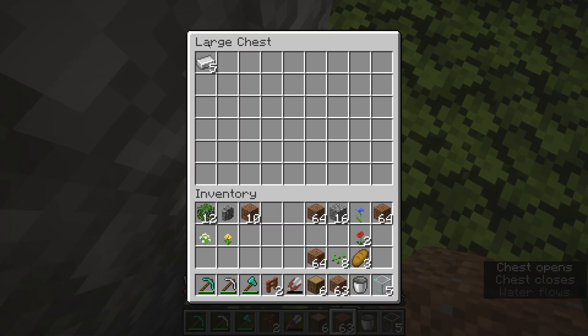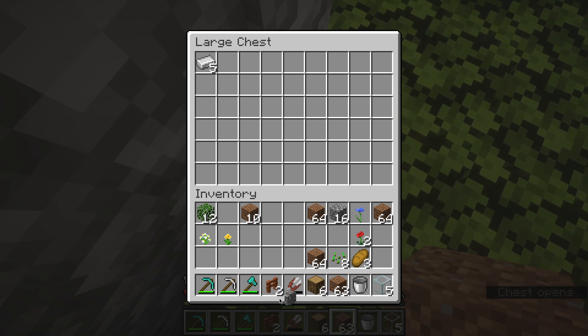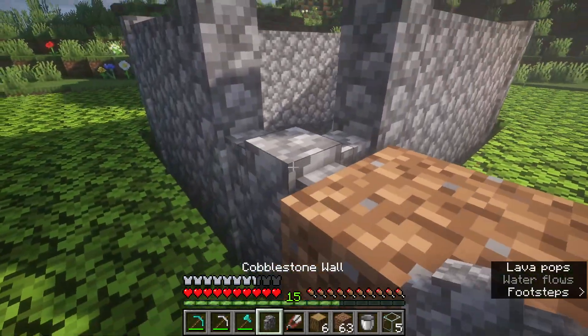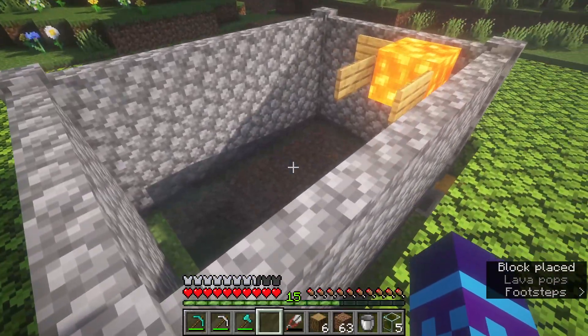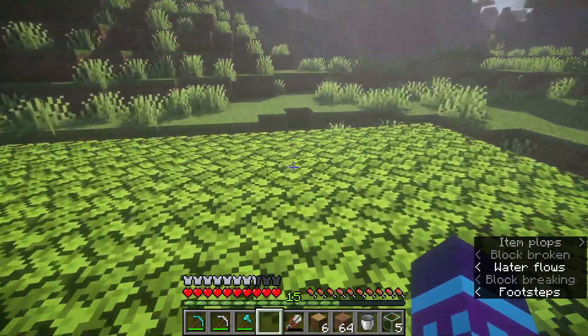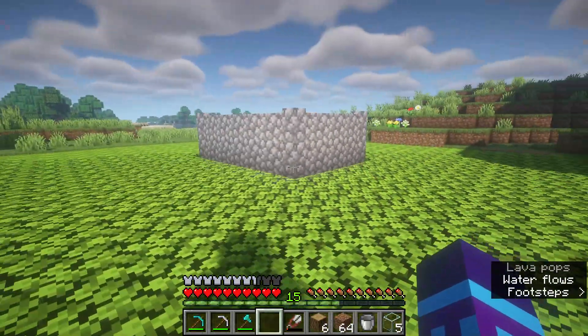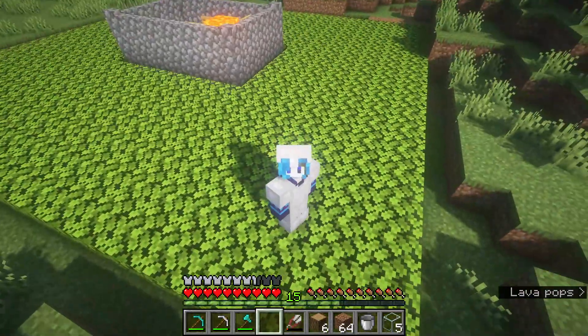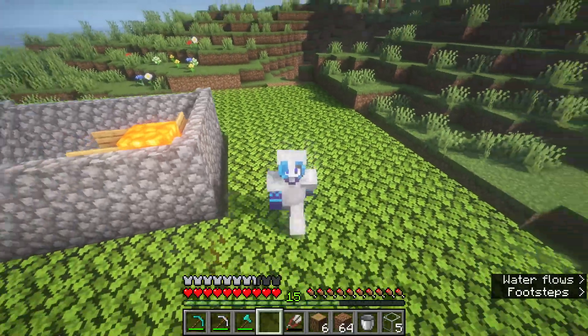As you can see here, it works perfectly, which means now I have free iron. Well, on peaceful, the iron golems here are horrible — which means no iron — so it's terrible. This is the iron farm; it's very simple to make. The tutorial will be down below in the description.